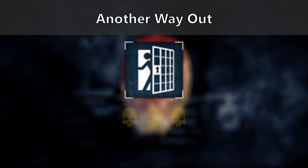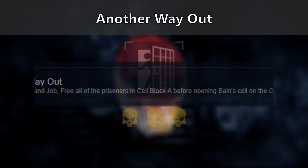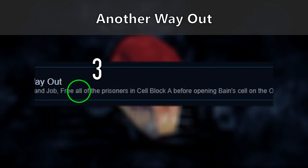The other achievement we're going to look at is Another Way Out, which has to be done on at least Overkill. For this, we'll have to free all the other prisoners — 3 actually — before we free Bane.